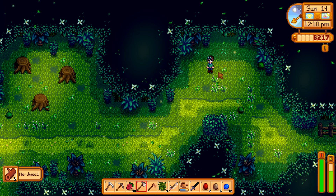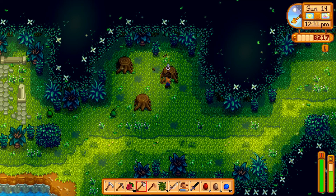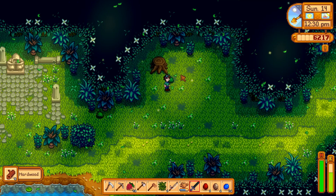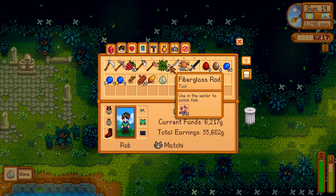I was hoping to find some fiddlehead ferns in here but it looks like we're not going to be so lucky. There are some green slimes - easy combat experience if you want it. You can get renewable hardwood from these stumps; they regrow every single day. This is how you get as much hardwood as you want, in addition to mahogany seeds. One swing and you're gone. I should organize my stuff so everything's a little bit closer together.